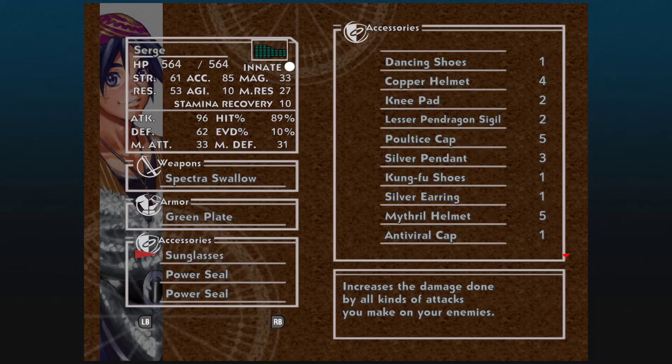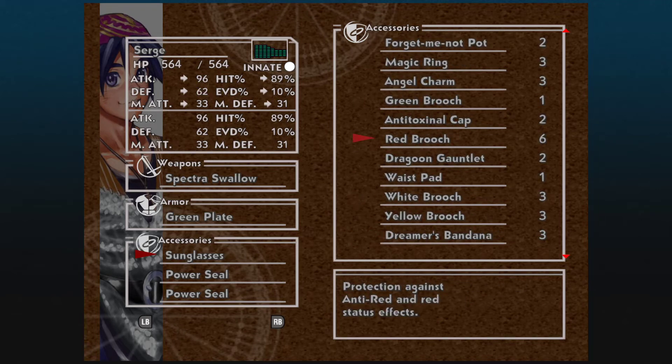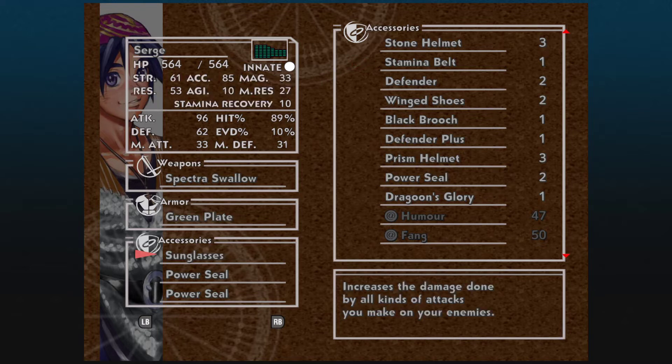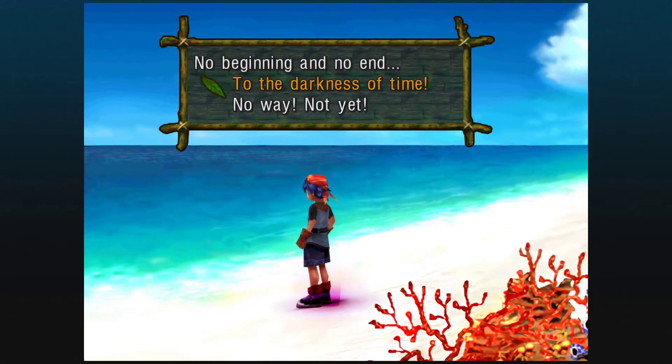Chrono, Lucca, and Marle are not here with us but we're pretty much ready to go. You want to do as much damage as possible. If you didn't have the Green Plate, Prison Mail would be your best bet to reduce damage, but you really do want the Green Plate. You could also go more defensive with a Red Brooch, which protects against red status effects including confusion from Magma Burst. The Star Fragment would protect against all status effects but it's a key item so you can't have it at this point. Moon Glasses would also be nice if you have them.